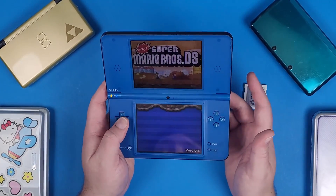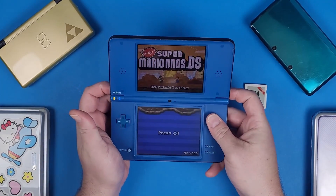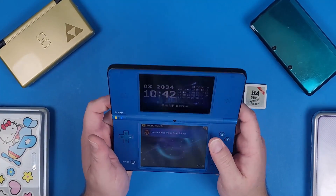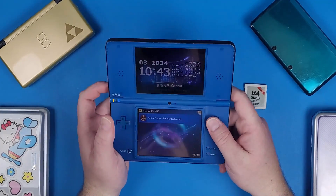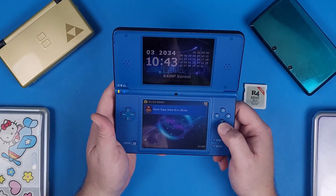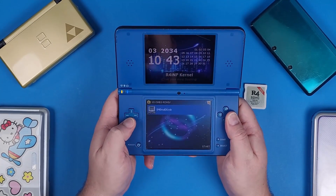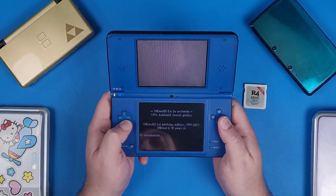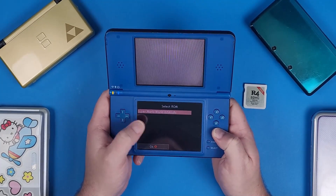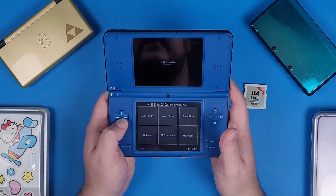To exit a DS game, press L, R, and all buttons at the same time — this exits only DS games. Once you're back in the R4 menu, press B, then navigate down to SNES ROMs and open SNEmulDS — that's the actual SNES emulator. Your ROMs will load up in a small menu after it initializes. Select the ROM and it will launch.